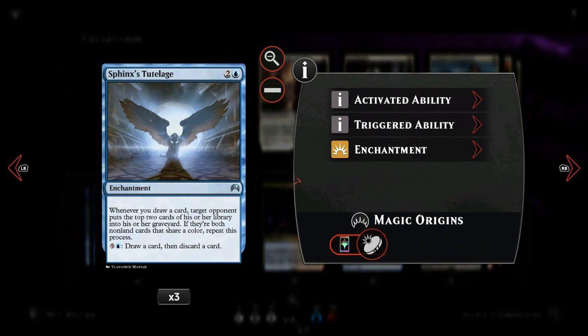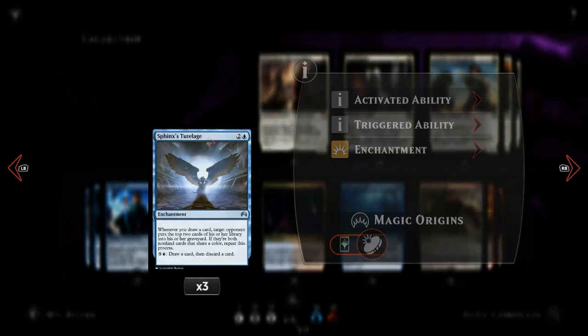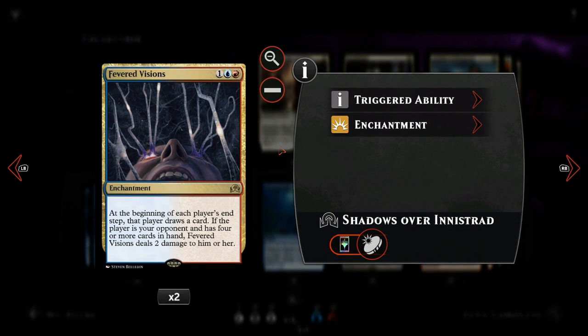Then of course Sphinx's Tutelage — the card we want in our opening hand. We also have Fevered Visions, which lets us draw an additional card every turn. At the beginning of each player's end step, that player draws a card, and if our opponent has four or more cards in hand, Fevered Visions deals two damage to them. We give the opponent extra cards, but that actually helps them empty their library faster, and also triggers Sphinx's Tutelage. We can also redirect the two damage to opposing planeswalkers.